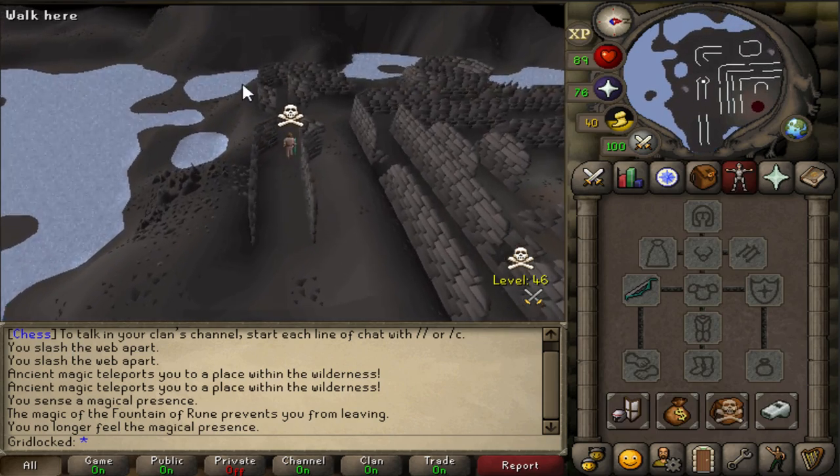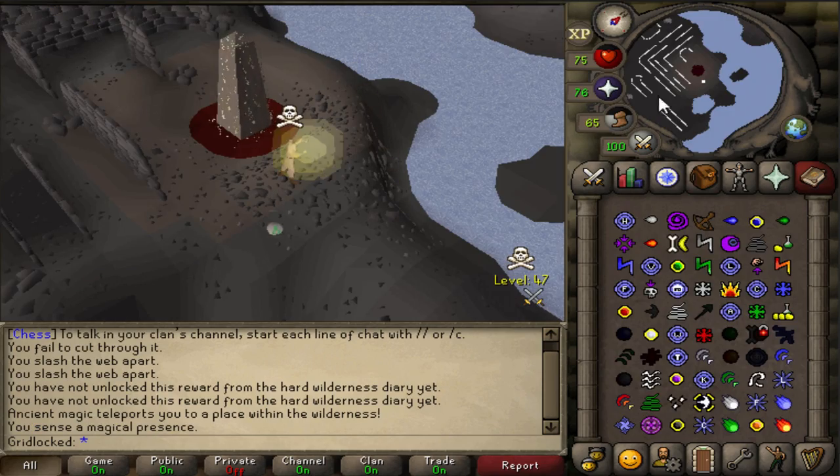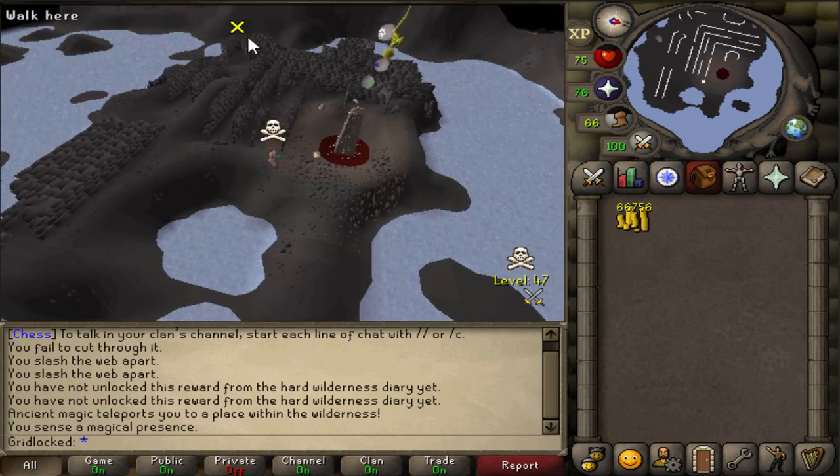It's not bad, but I think one more trip. That's another full inventory. Another gold chain, baby. That's 66k. I think we can work with this.